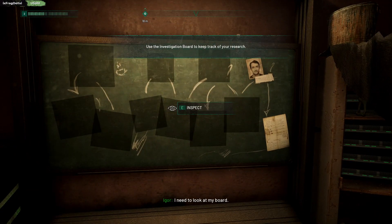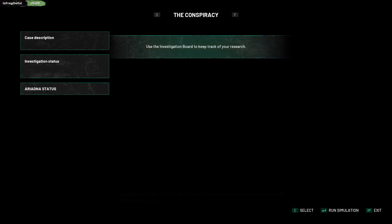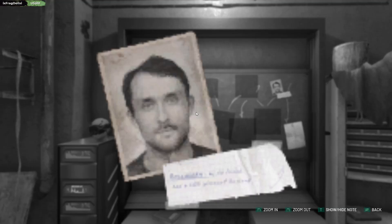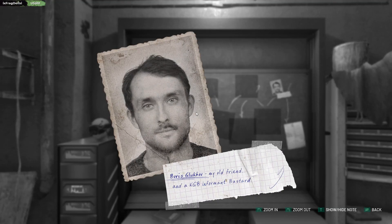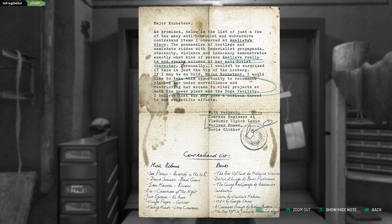I need to look at my board. An investigation board to keep track of your research. A first clue. When I find more, I can feed the data to Ariadna and see what really happened to Tanya.